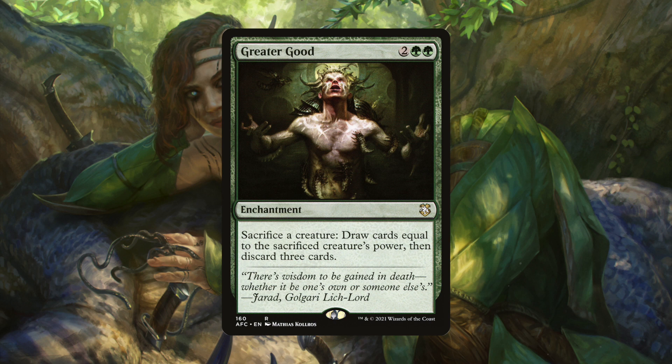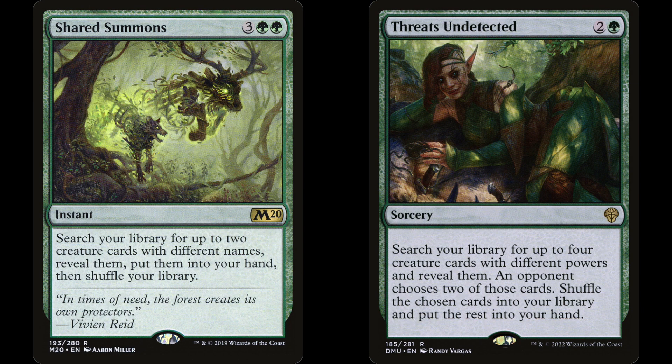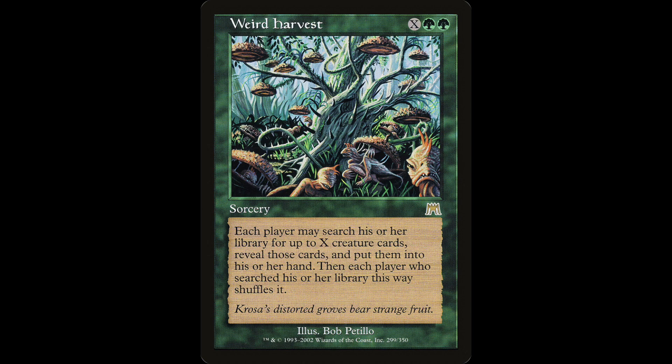This is going to be really easy to combo with most of our deck, because we have beefy and scary creatures that can be sacrificed to Greater Good to get more draw. You will probably play other creatures besides Ghalta off of Ghalta's trigger, so you'll have plenty of sacrifice fodder. Some other easy ways to get cards in your hand early are Sylvan Library. Shared Summons and Threats Undetected are great, and this is the only deck that you can happily play Weird Harvest and not worry too much about the drawbacks.